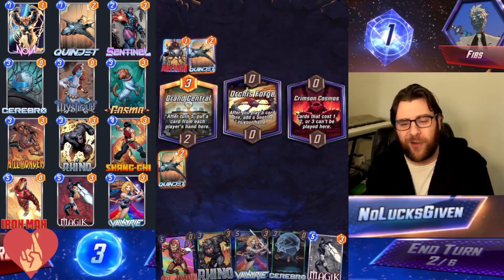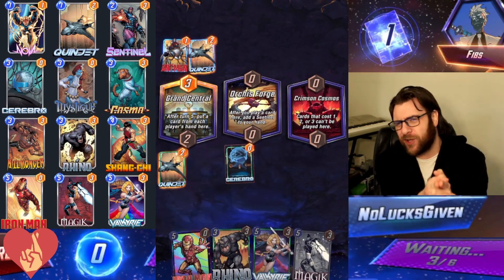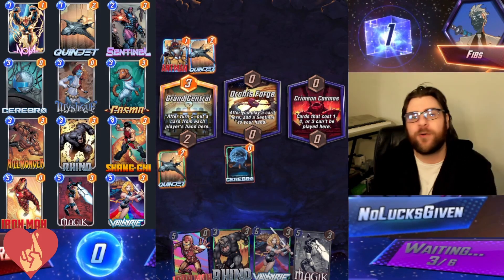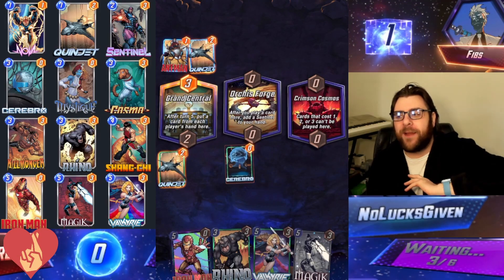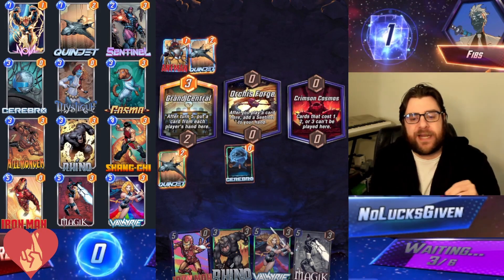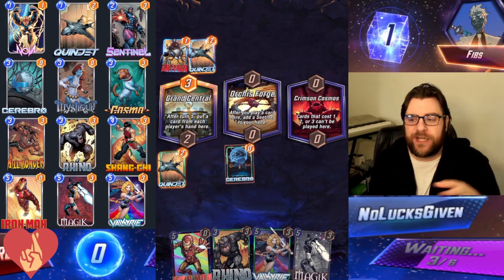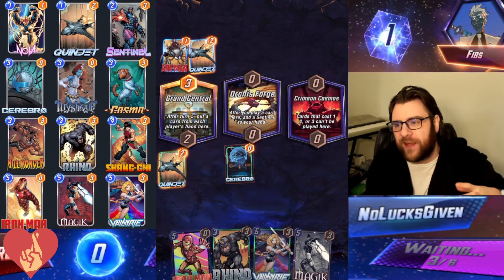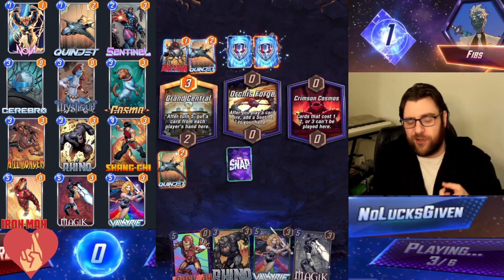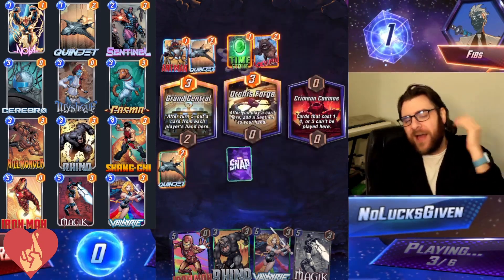I'm going to play a bunch of cards that all have 3 power and there's a lot of them. There's a lot of different ways to build this deck — I'll talk more about that after this first game. This is the build that I went with. I don't know if it's the correct one, but you can't go wrong if you're playing 3-Bro and having some fun. We have a lot of opportunity to fit in a bunch of different tech cards. We've got Valkyrie and Shang-Chi to kind of flip lanes in our favor, and then we can just fill all of our lanes with Sentinels from Orcus Forge.